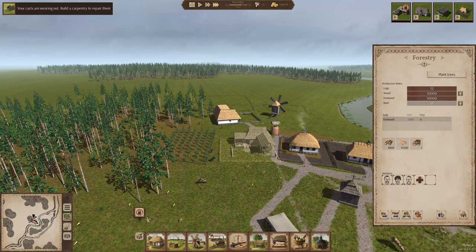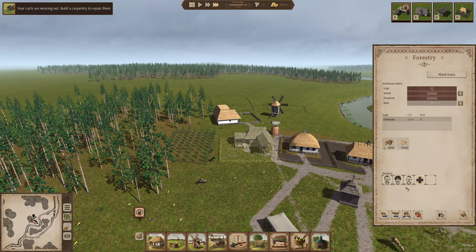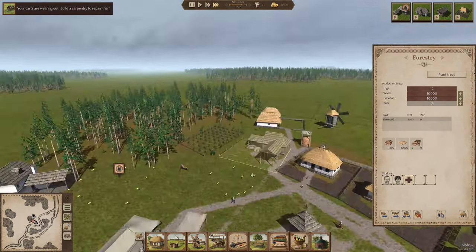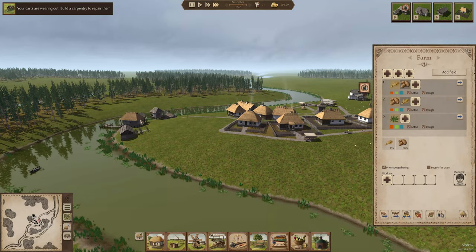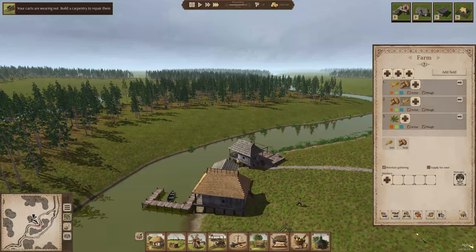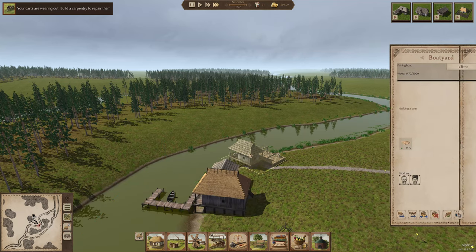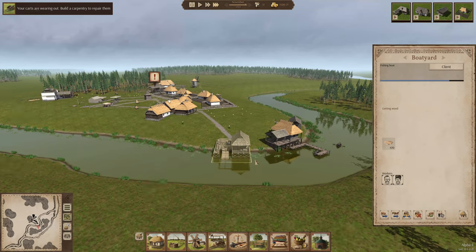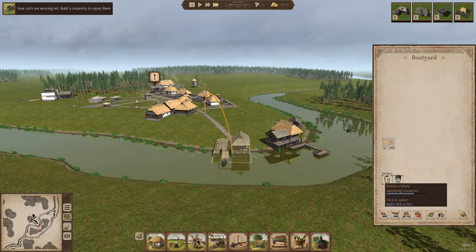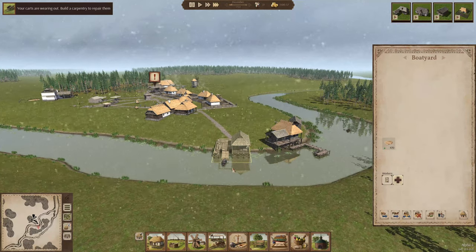No builders hired - why is there no builders hired? I guess we can get rid of one of these guys and maybe he'll go to a builder. Okay, we got a couple people fishing now. Do we have another boat yet? We got one boat. Let's add another fisherman. All we need is for them to finish that last boat, and then we can take everybody off of that building. Good, they're working on it. Now we finally have our fishing ready, and it's going to start snowing.